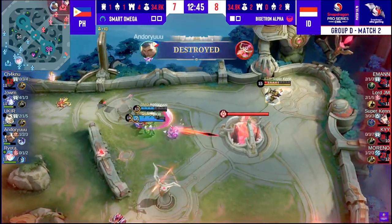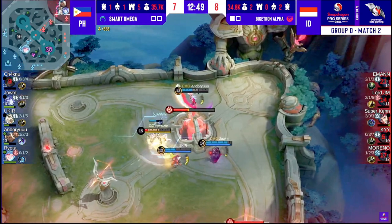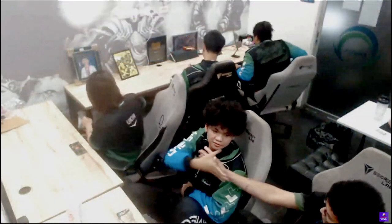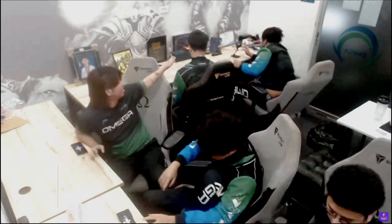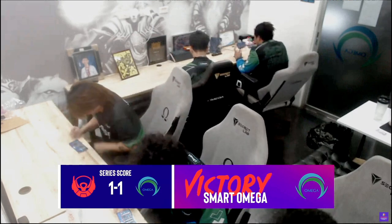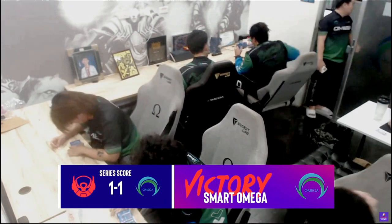And that's the equalizer. Superkane's got to clear these waves up. Smart Omega find the equalizer and they squeeze through such a small window of opportunity. Joem makes the super play against Moreno — victory! Smart Omega equalize against Bigotron Alpha one to one.